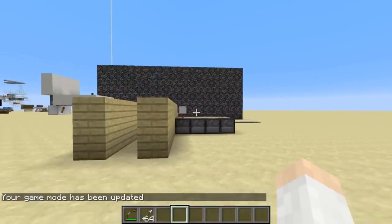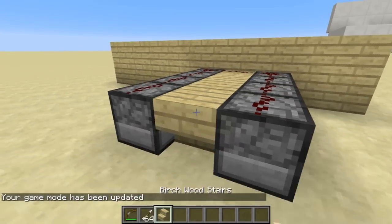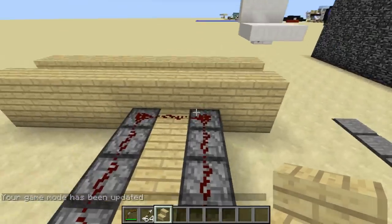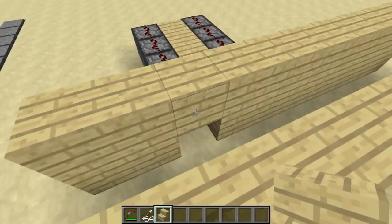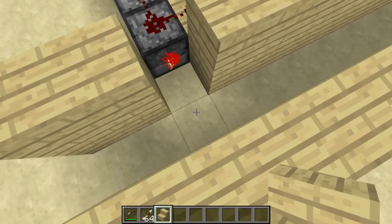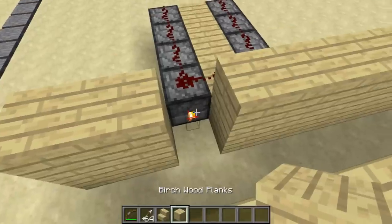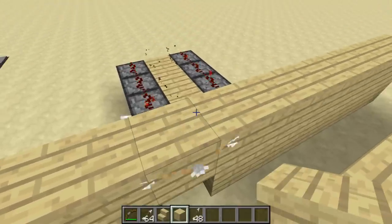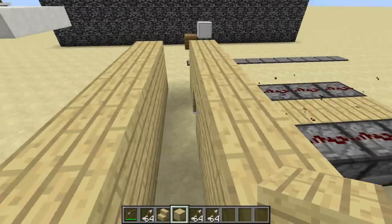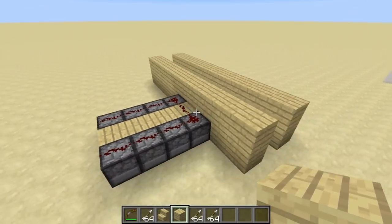Let me show you here, I'll just go into creative game mode. Basically it works by using upside down stairs, and we have dispensers with arrows firing into those. And then for the actual activation point, I just have a string down here, and then that goes into a torch. Whenever you update the torch, that's what happens. You can walk through here, walk back, pretty much anywhere within the vicinity, and you'll get 64 arrows placed directly into your inventory.